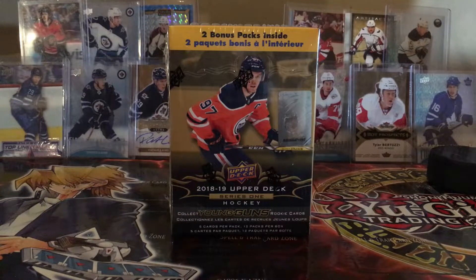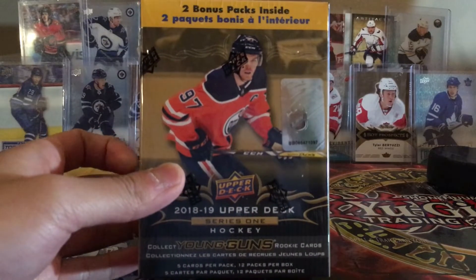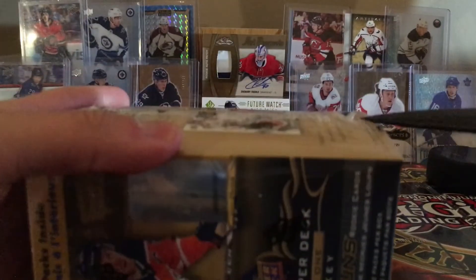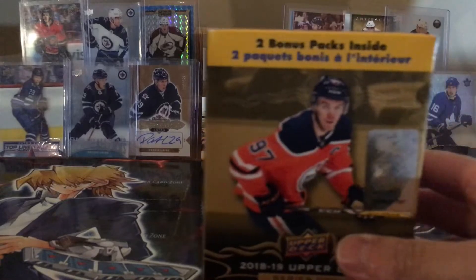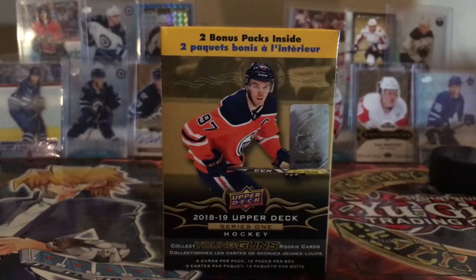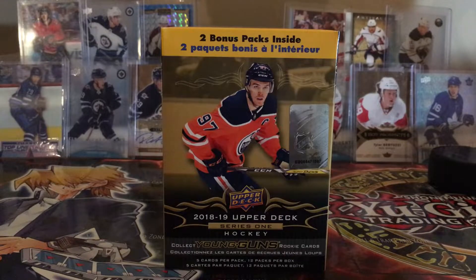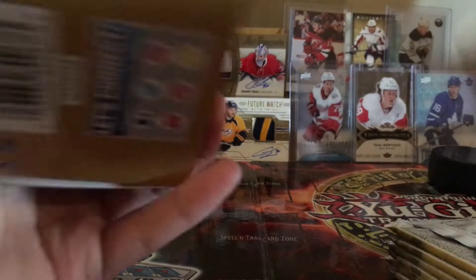Welcome back to another break video. Today we got another 18-19 box open, except this time it's a blaster box, not a hobby box. Last time we already opened up five hobby boxes. I got most of the cards organized — we got like two base sets already and I still got a stack to organize, so maybe there might even be three base sets. This one has 12 packs, five cards per pack, including two bonus packs.